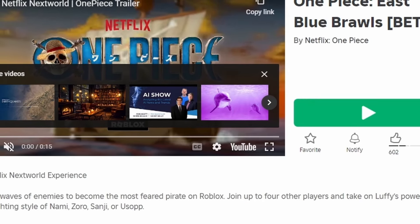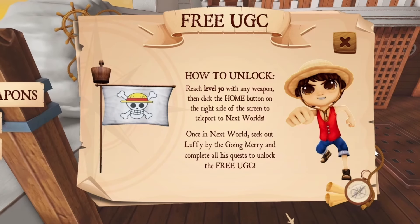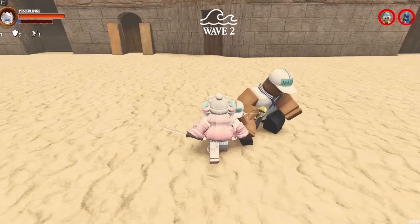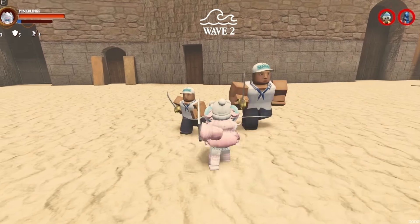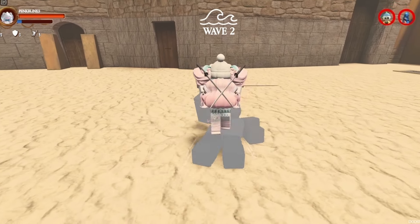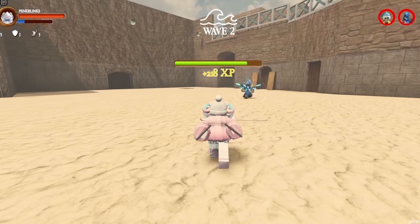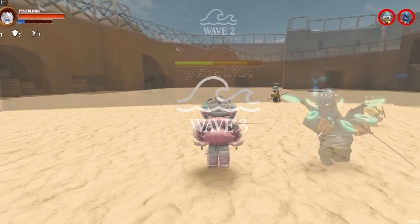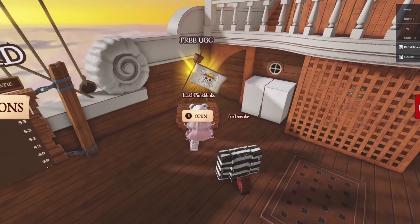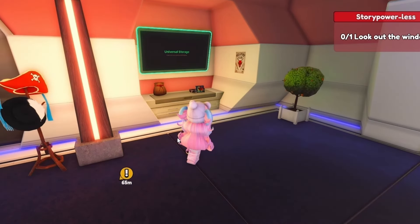To get this new free item, join One Piece East Blue. You have to get any weapon to level 30 to claim the free UGC. Come over here and enter Shells Town, where you will fight enemies and level up the weapon of your choice. The more enemies you defeat, the more your weapon levels up. Once you reach level 30, click here to enter the next world, then find Luffy and do their quests to get the free UGC.